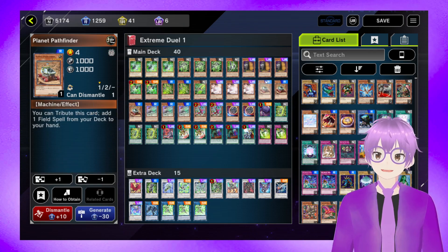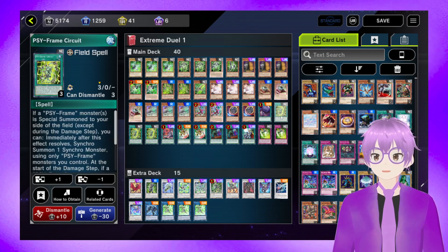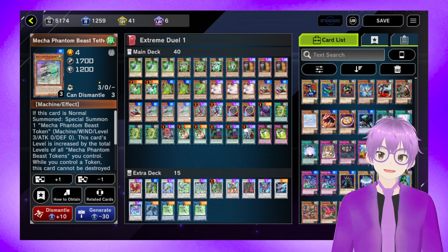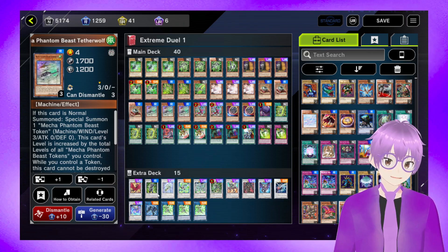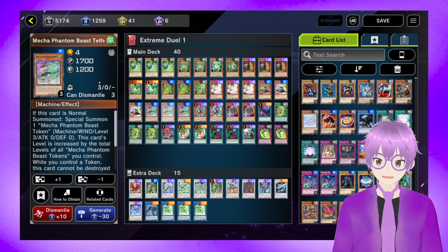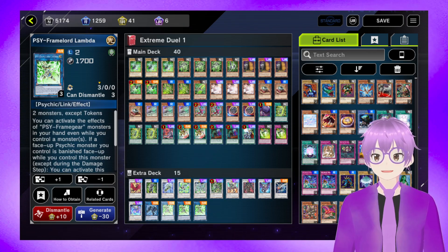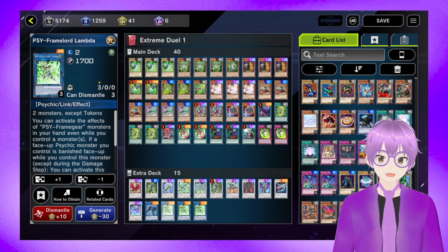Then we've got Triple Planet Pathfinder. This deck doesn't really need its Normal Summon that often, and we really want to get to the Field Spell — this Field Spell turns the entire deck on. Next we've got Triple Mecha Phantom Beast Tetherwolf. There are a lot of cards that represent a Lambda with a Normal Summon, and Tetherwolf is one of the cheaper ones, especially because you also get a free Link Spider at the start of the game. So you can go Tetherwolf, summon the Token, then link both into a Psyframe Lord Lambda.